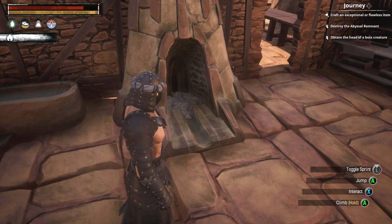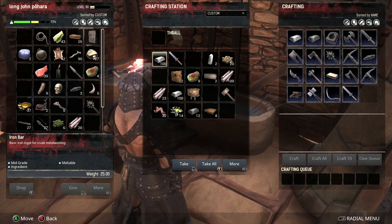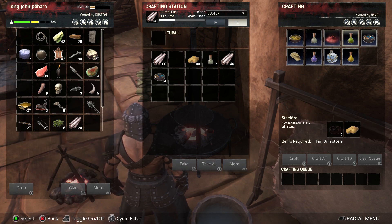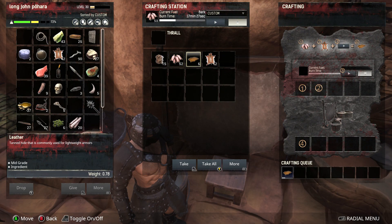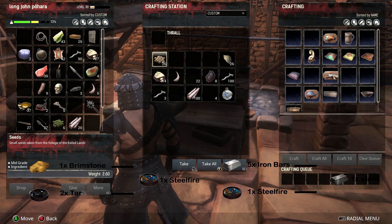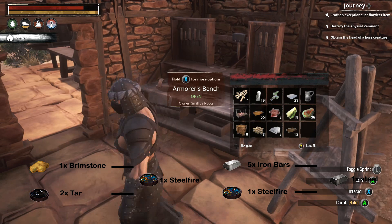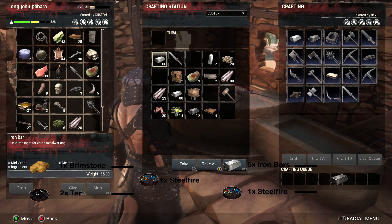So what I need to make is some steel. There's this basic base — I want to make a better one soon. I need to get hide to make tar. Tar makes a steel fire mix. You combine the steel fire with the iron, put the steel fire in here with the iron and you'll get steel iron. That should be right.